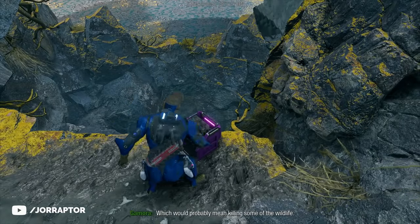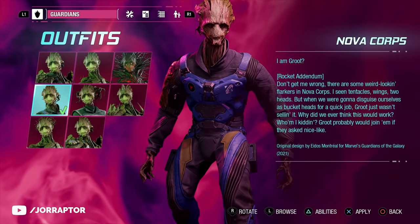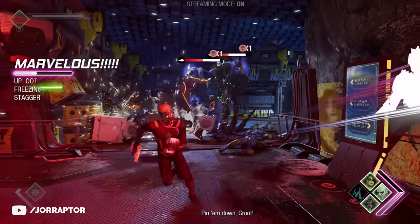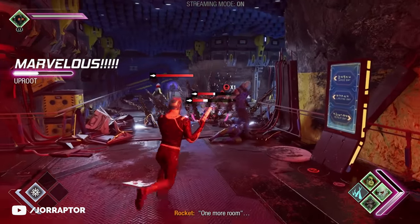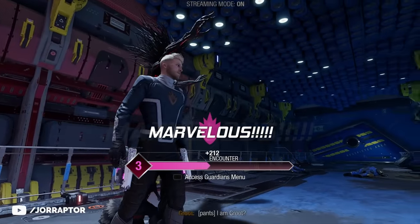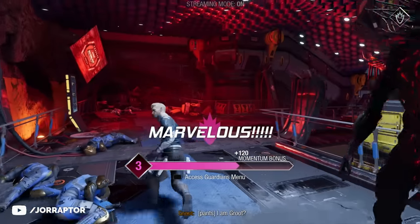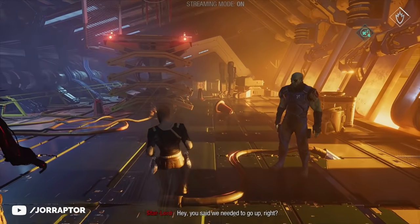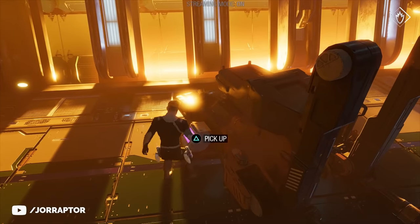Groot outfit number 4 is the Nova Corps outfit, near the end of chapter 5. At one point you need to find the Milano and fight through many enemies in a small corridor. After clearing them, all Guardians will be waiting in a room with a lot of generators — search that room and you will find the outfit right there.